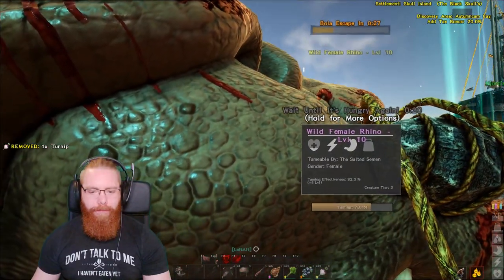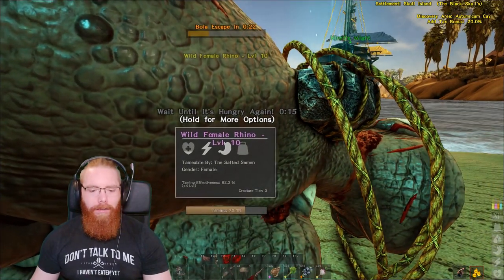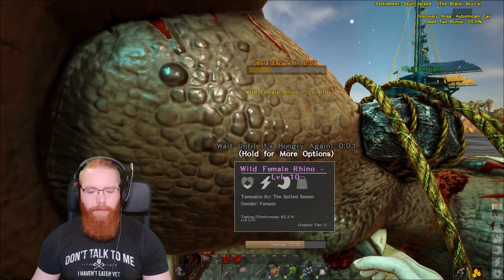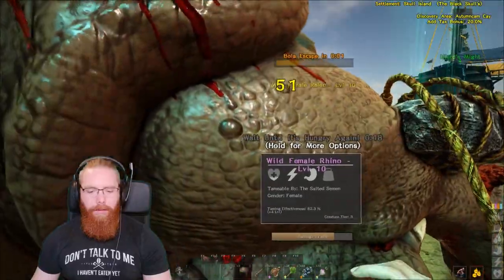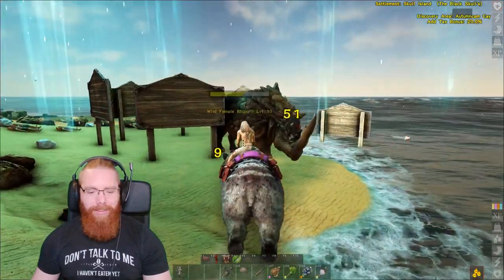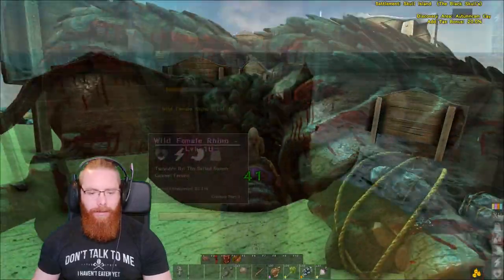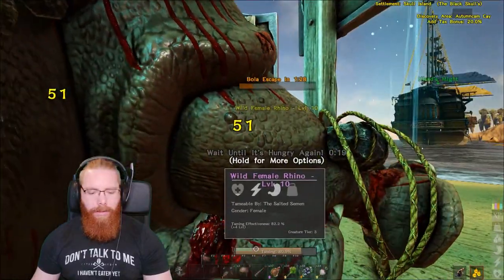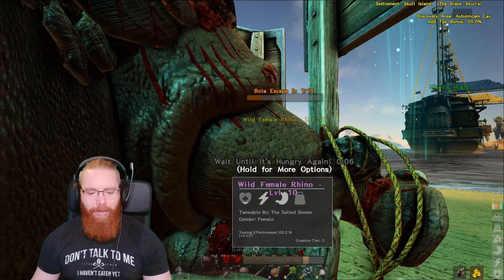There we go — she let me sit here. Was I doing it wrong? Should I be sat under her stomach? I wasn't watching the timer. I don't think she could actually hit me there even if she was trying. It's working! It's working! It just wanted a cuddle — we fed it turnips, that's all she wanted.